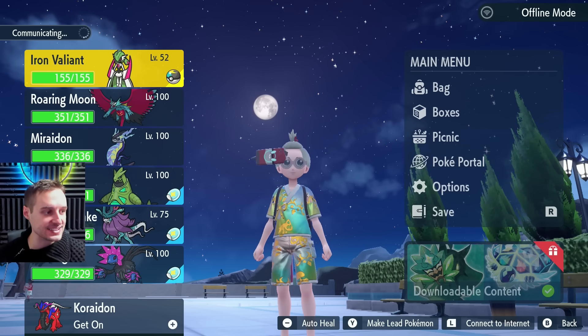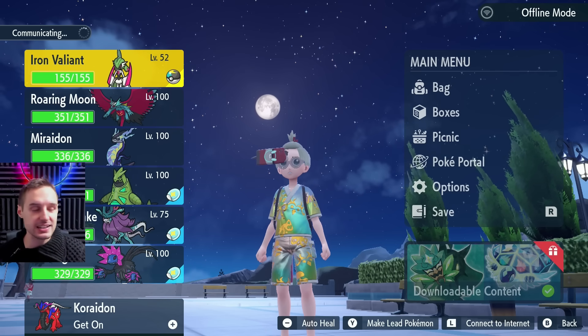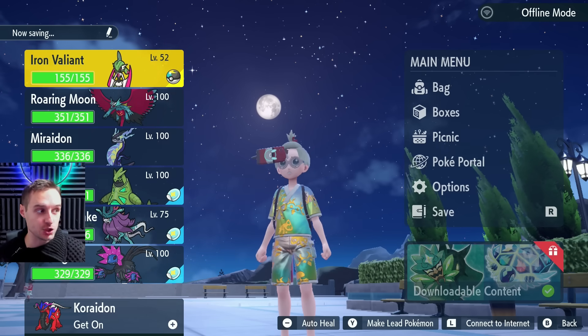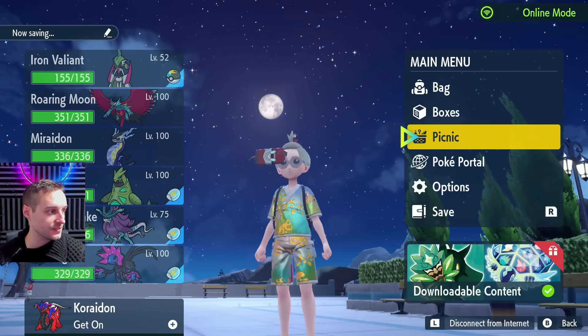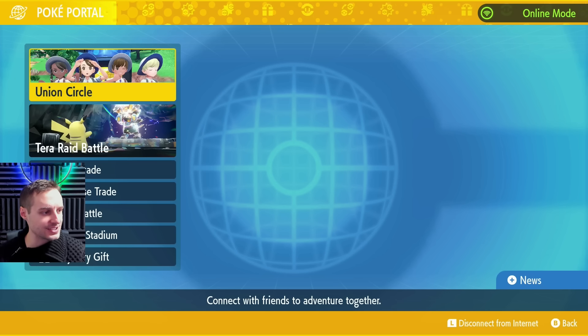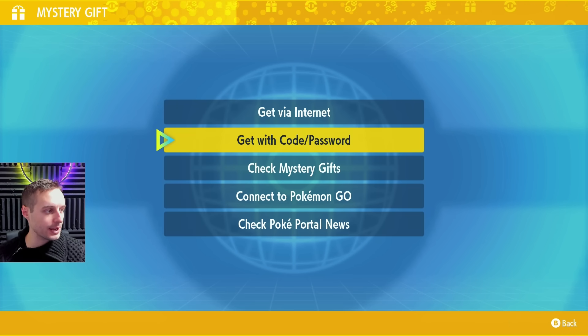All you got to do in order to get these gifts is connect online to the internet. You don't need Nintendo Switch Online, the service, to get these. You never do. You just need the internet connection. Once we're connected online, we can start getting these mystery gifts. Go down to PokePortal and the last option in the list is mystery gift right here, and we're going to go in there and put in our code and password.